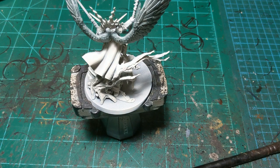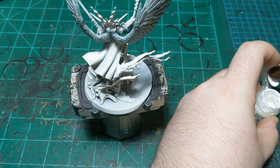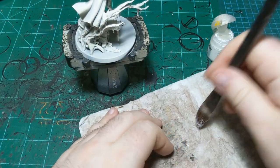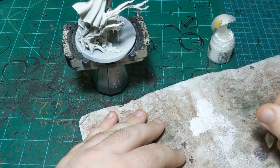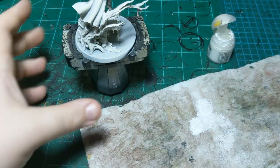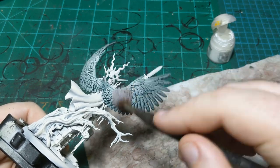If you're unfamiliar with dry brushing I'll walk through it quickly. Get paint on your brush just like normal, then tap off most of the paint on a paper towel. Test it on your hand — if there's still a bit too much, get a little more off, then test again. Now we're going to take these wings and swipe in the direction of the feathers.